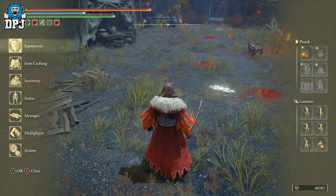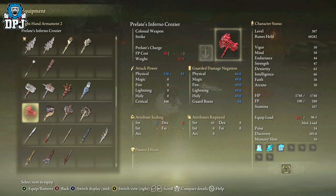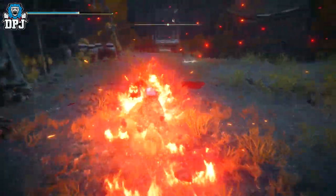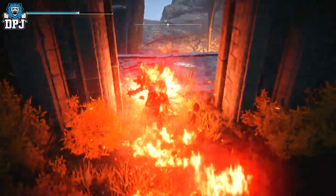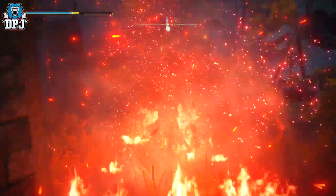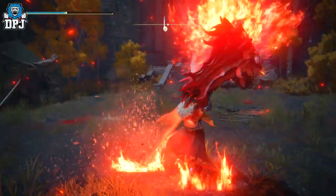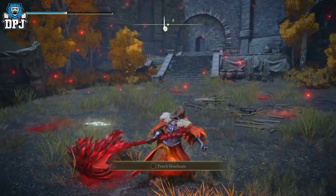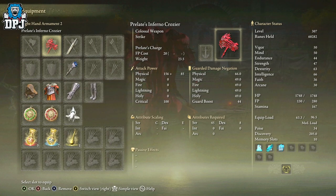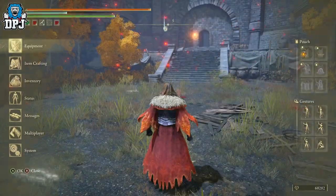I'll actually show you that weapon while we're here, because you can get it via farming him as well since he spawns constantly when you reset. Check this out — it's like I'm pushing a trolley! Pretty cool. This is a serious weapon; check that out. Stats required: 45 Strength and 18 Dexterity. That's that.